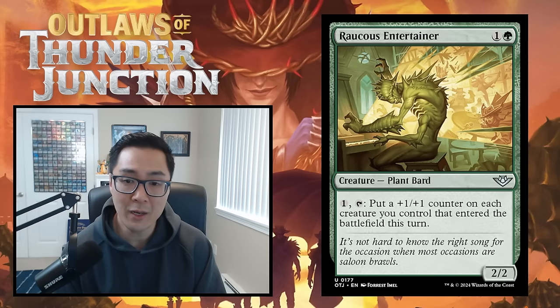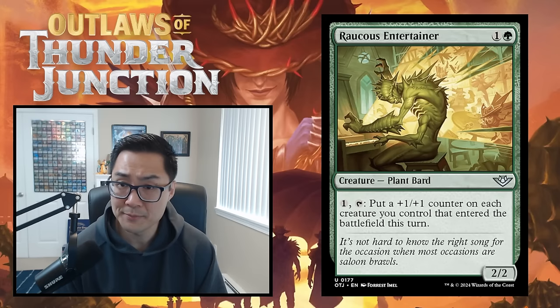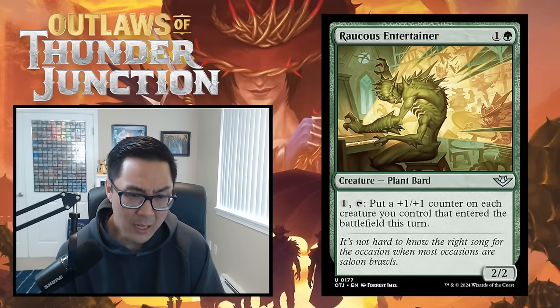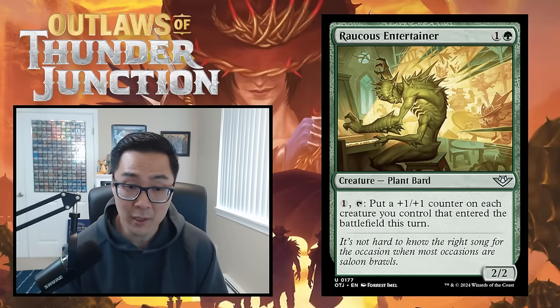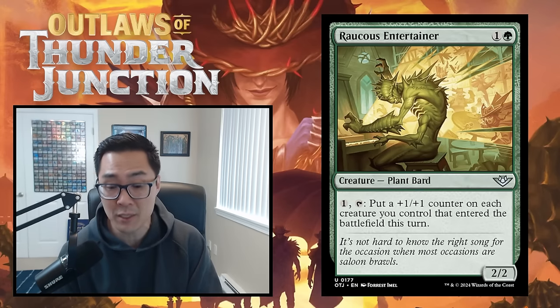We have Ruckus Entertainer — one and a green for a 2/2 plant bard. One colorless, tap: put a +1/+1 counter on each creature you control that entered the battlefield this turn. You can get a lot of value out of this as a two-drop you can use to add counters to a bunch of things in the late game. Imagine playing this with Prickly Pear on turn four — Prickly Pear puts two permanents onto the battlefield, then you activate Ruckus Entertainer and get two +1/+1 counters, ending up with a 3/3 and a 2/2. I'm giving this a B — something you're always going to take and play in your green decks.